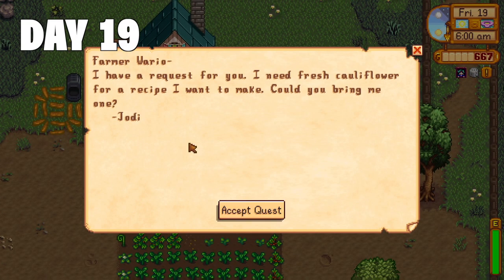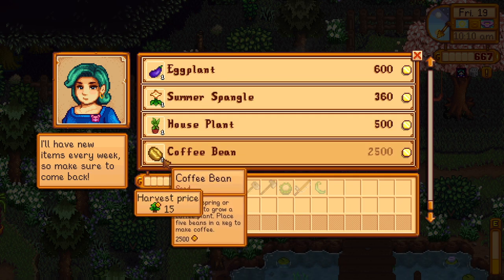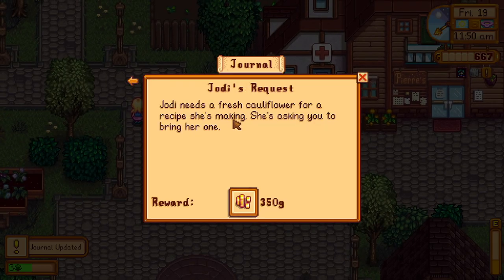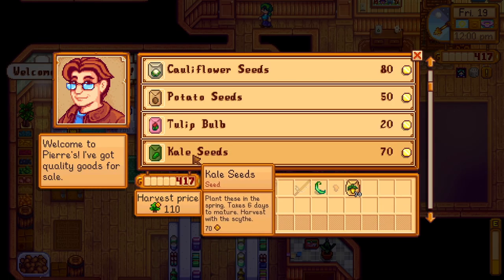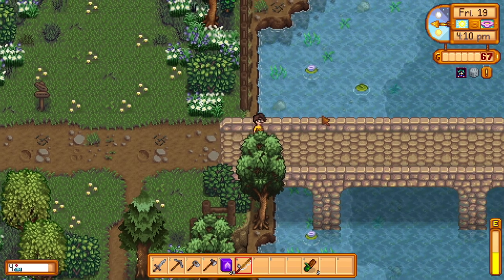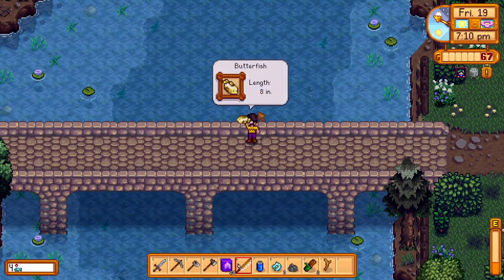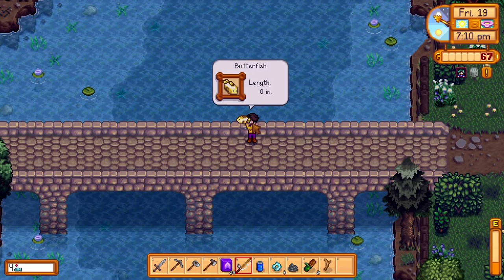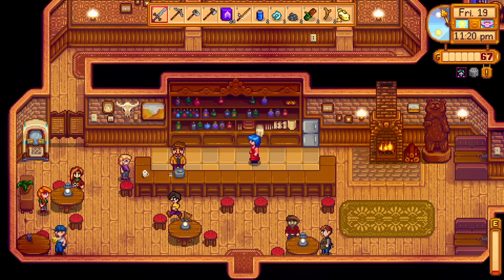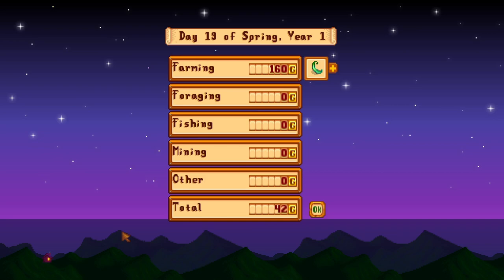Day 19 and Jody is looking for a cauliflower. After the morning ritual I head to the traveling merchant who has a coffee bean on sale, but unfortunately I don't have enough money. I head to Jody to deliver her cauliflower and collect 350 gold, then make time to go to Pierre's and buy a bunch of seeds. I donate things to the community center, then head back to the East Bridge for more fishing — pretty convinced this is a good way to make money. I catch a butterfish, which I clearly did not need to look up; this is obviously a fake fish. Unfortunately I only managed to catch one before running out of energy, so I head to the saloon to catch whoever was leaving for friendship points. End of day 19 — a butterfish and 160 gold.